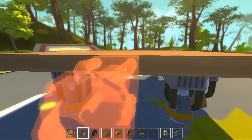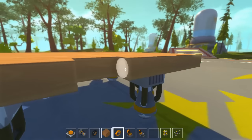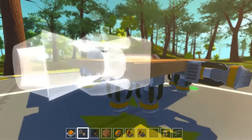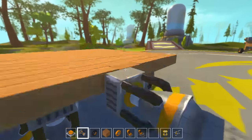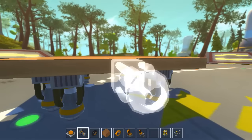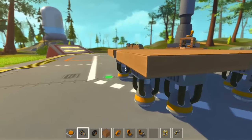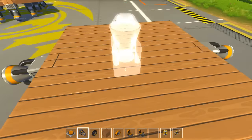Next, take out two blocks on each side and add a bearing on the right part. Then add two wood blocks and a thruster on that. You'll know you have it in the right spot when you can see where the rotating parts are - make sure you've got it right on there. Those are the main thrusters.